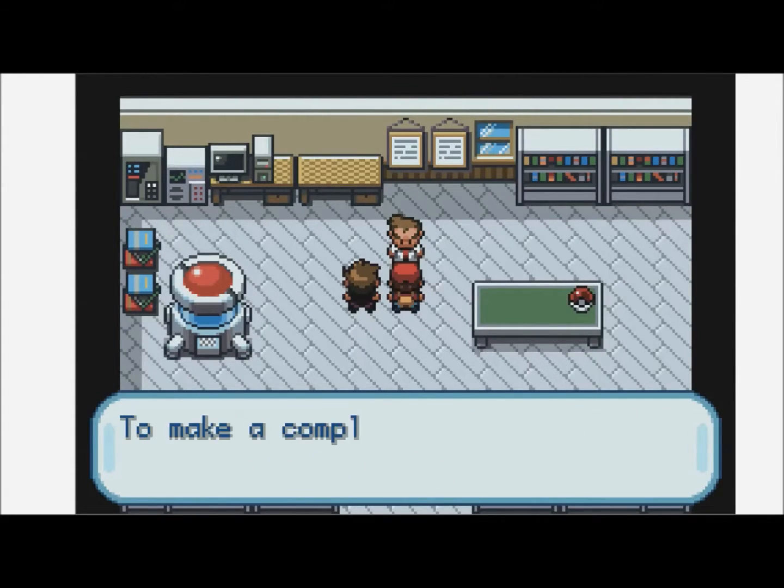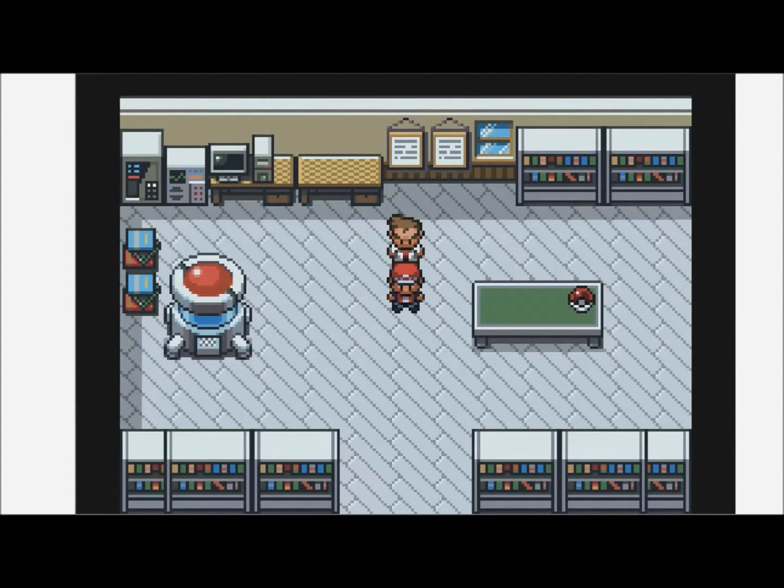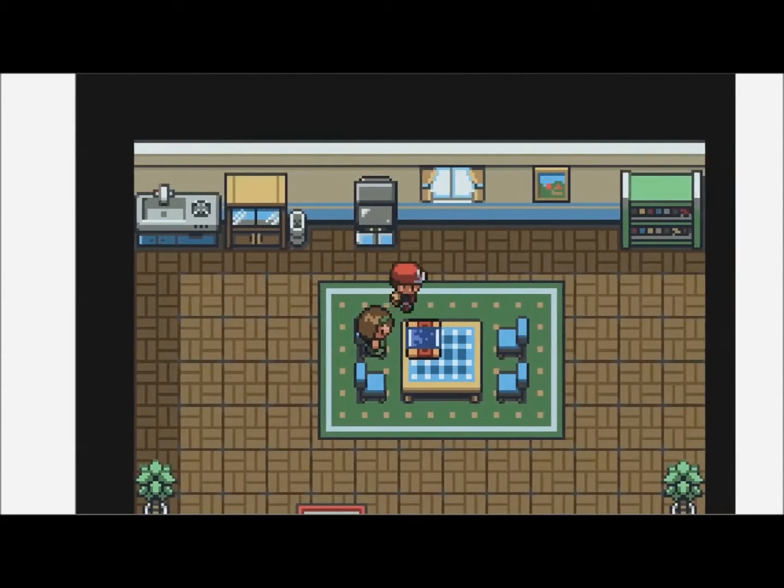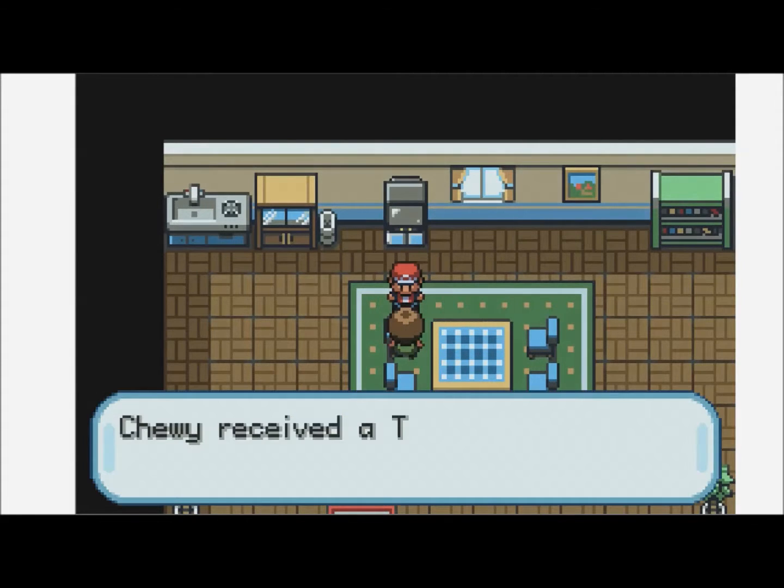Professor Oak mentions he's too old to find all the Pokemon in the world. Our rival Shady says he'll tell his sister not to give you a town map. But if you come into your rival's house after getting the Pokedex, his sister will actually give you a town map. So let's go find that out. Even though Shady said he'd tell her not to give you one, she will still give you one.